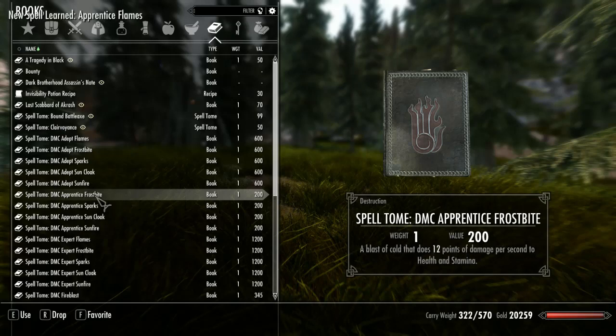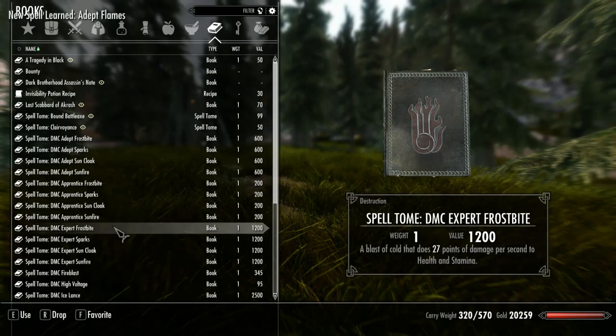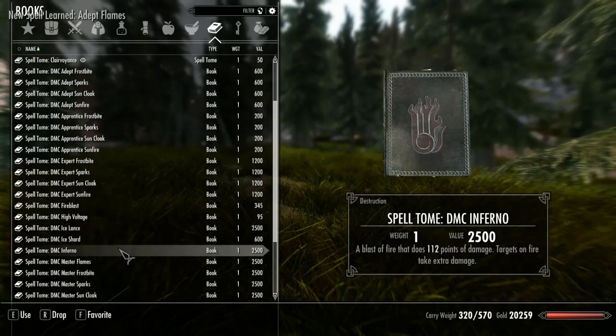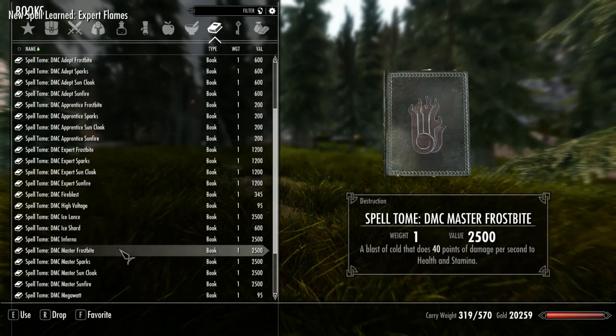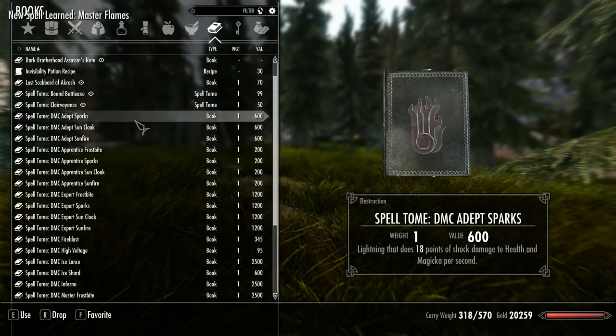As you can see, there's Apprentice Flames, Adept Flames, Expert Flames, Master Flames. I did the same with Frostbite and Sparks.